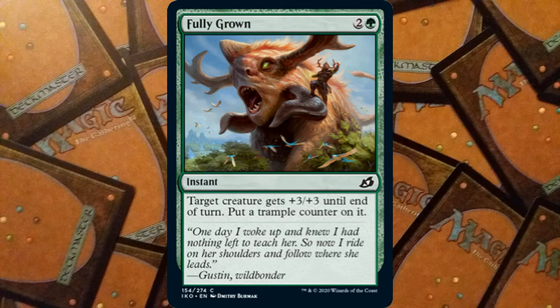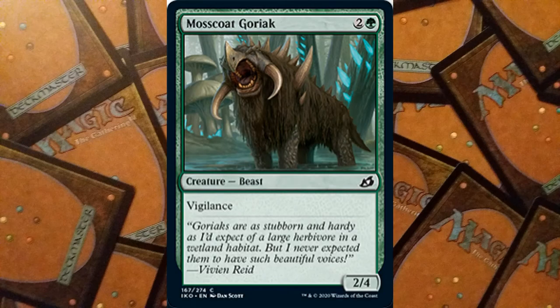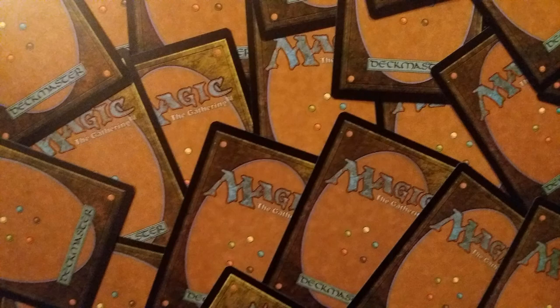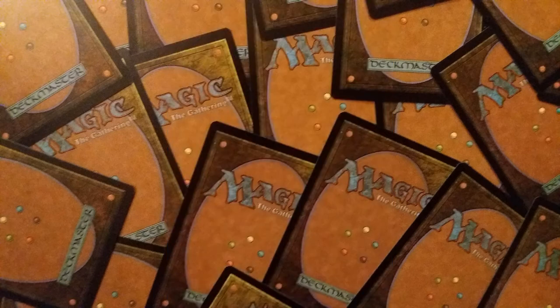Another green card: Mosscoat Goriak, three mana, two and a green — a Beast that is a 2/4 with vigilance. Followed by Bristling Boar: for four mana, three and a green, we have a Boar. Bristling Boar can't be blocked by more than one creature, and it is a 4/3.